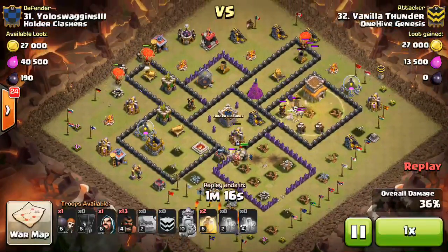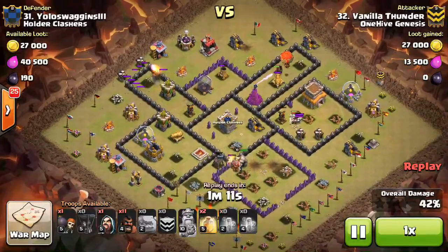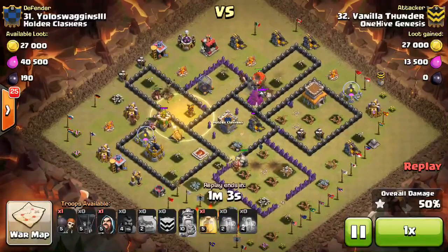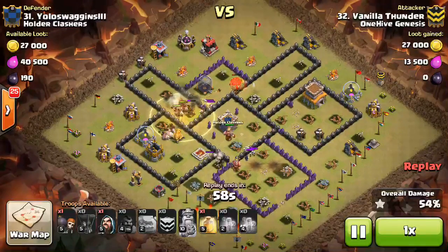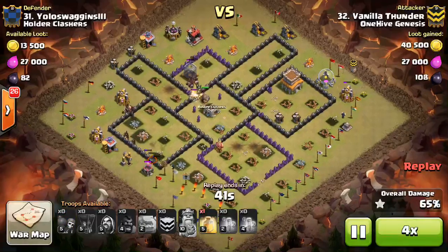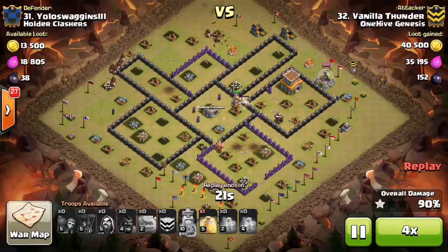Comes in with a few more Balloons for free trades on these defenses, with some sprinkled Hogs making their way through. He's careful with deployment — doesn't want to hit another Giant Bomb and lose too many Hogs, so he heals right where he knows that last Giant Bomb is. He has one more heal left that he doesn't even have to deploy, and has plenty of Hogs for cleanup plus the King, the Golem, and the Wizards. Pretty much wrecked the base. Awesome attack, Vanilla Thunder — the last few troops take out the rest.